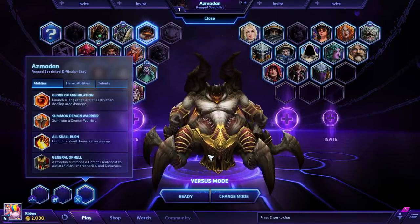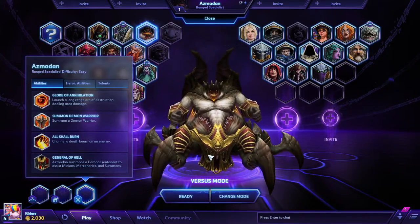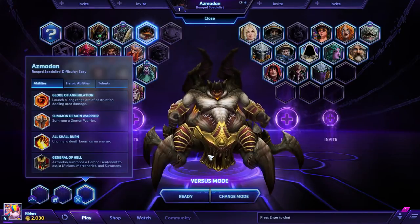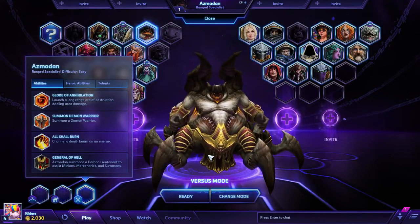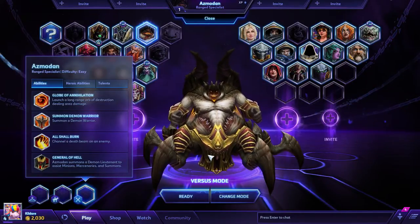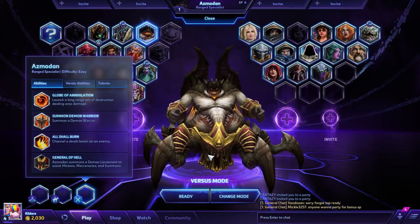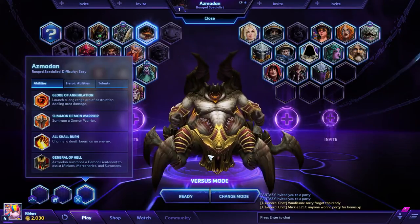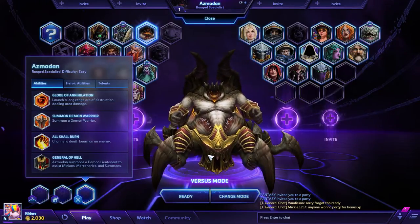His Q is Globe of Annihilation — launches a long-range orb of destruction, dealing area damage. Next up is his W, which is Summon Demon Warrior — summons a Demon Warrior, so that explained itself. Next up is his E, which is All Shall Burn — channels a Death Beam onto an enemy. And then his trait is General of Hell: Azmodan summons Demon Lieutenants to assist Minions, Mercenaries, and Summons.